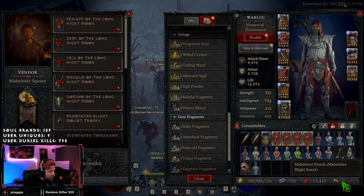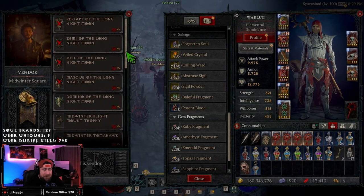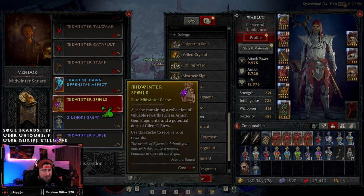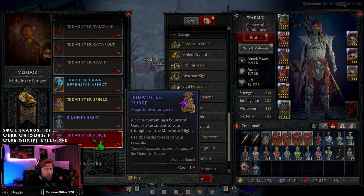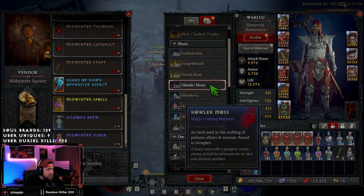Here we go — Midwinter Proofs! We have six, and it's going to take 50 to get the big cosmetics. It's 10 for the aspect and 8 for other items. Midwinter Spoils is a cache containing a collection of valuable rewards such as armor, gem fragments, and a potential dose. The Midwinter Purse is like 800,000 to a million gold — if you bought six of those, that's like six million gold. That's kind of bonkers.